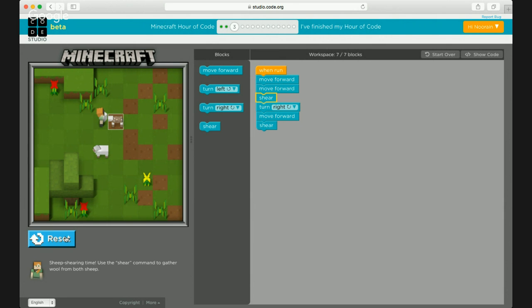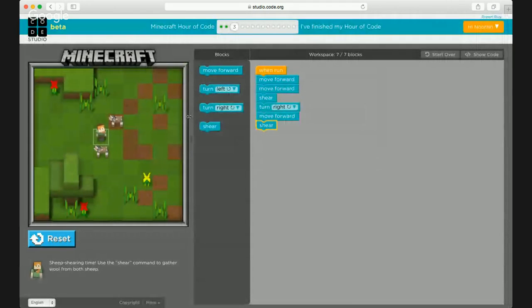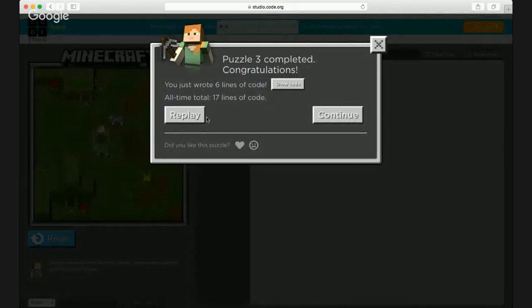So the full sequence is: move forward, move forward, shear, turn right, move forward, shear. Let's run it. We got the wool — that was it! If you press run again you can see the computer highlights each command as it executes: two steps forward, shear the first sheep, then turn right, move forward, shear the second sheep. Six lines of code — congratulations, that was puzzle number three!